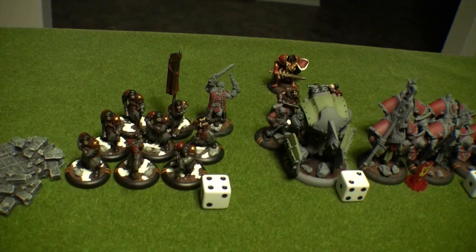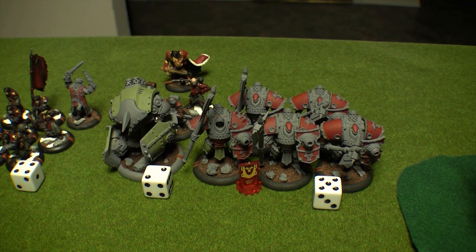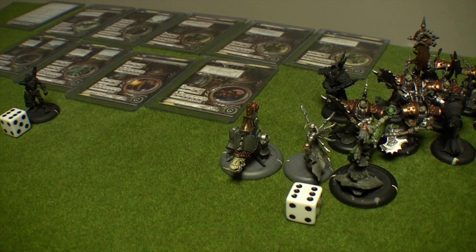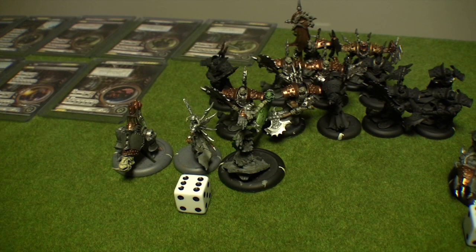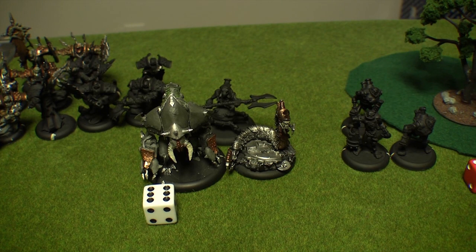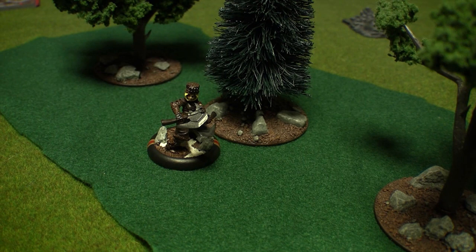I won the dice roll, so I decided to go first. Vlad is starting off in the middle of his deployment zone, standing behind his Devastator and unit of Mechanics. The Winter Guard are to his right, and the Shock Troopers are to his left. The Warwitch Denegra is starting alongside her Deathripper and her Scarlock Thrall. Her Slayer and Canker Worm are off to her left. The large unit of Bane Thralls is just behind her. The Necrotech and unit of Scrap Thralls are to her far left, and a lone Scrap Thrall is to her right. I deployed my Manhunter solo in a forest to the left of my main force.